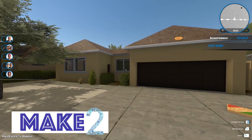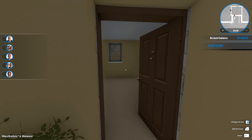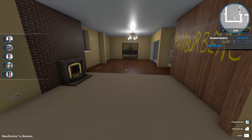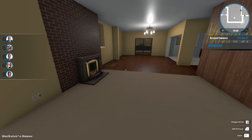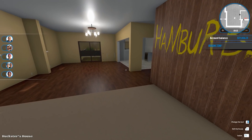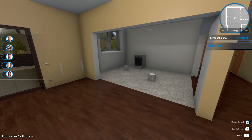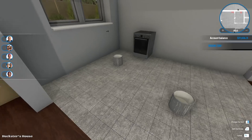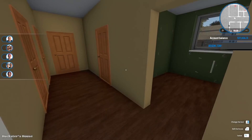Hi guys, welcome to Make Two and another House Flipper video. We are renovating the Breaking Bad house. In the last episode we basically cleaned up and repainted a lot of the interior except for the iconic Heisenberg reference. We managed to clean up everywhere and did painting on the big open plan family room. We haven't really touched the floors but they seem fine, and we've also done the kitchen.